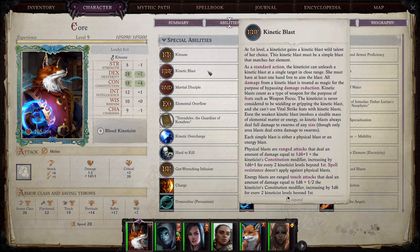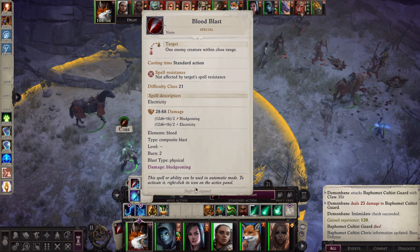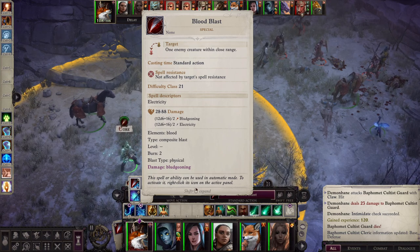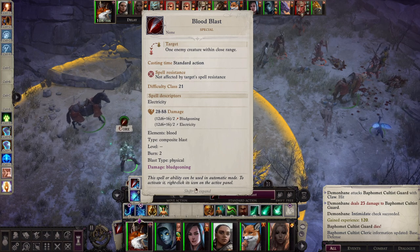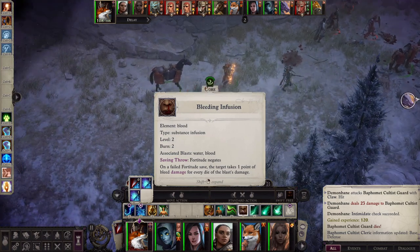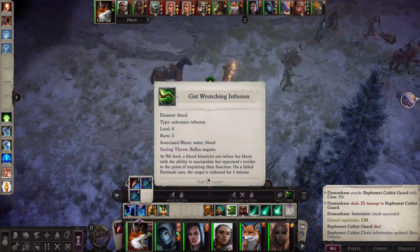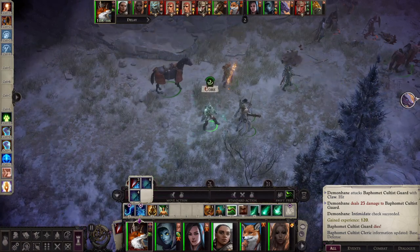Let's talk about the difference between physical and energy blasts. Physical blasts are ranged attacks. They will deal damage equal to 1d6 plus 1 plus the kineticist's Constitution modifier — baseline it's Constitution, though depending on your archetype that may change to a different attribute. The damage for any physical blast will increase by 1d6 plus 1 for every two kineticist levels beyond the first. So at third level you'd be doing 2d6 plus 2.